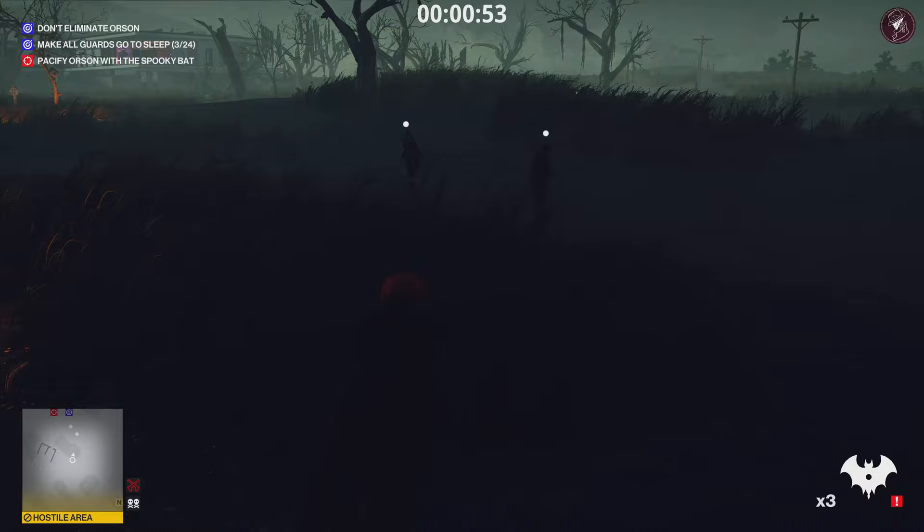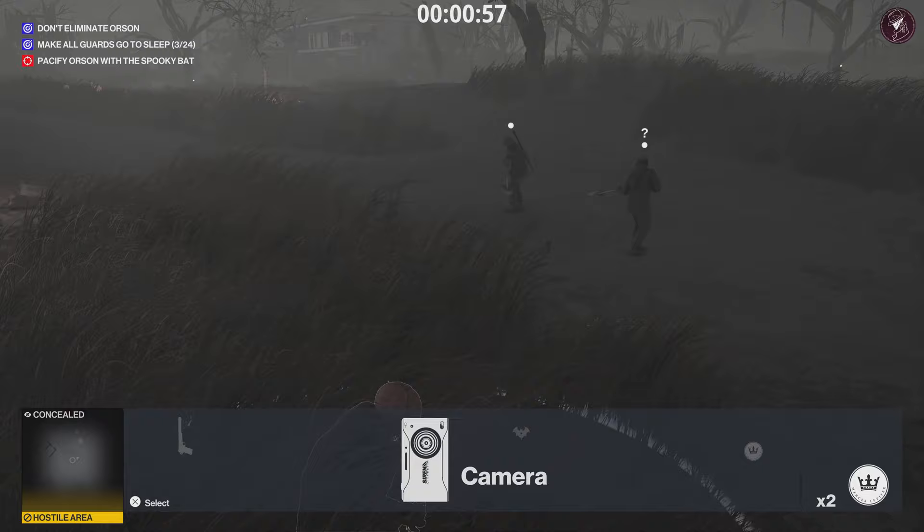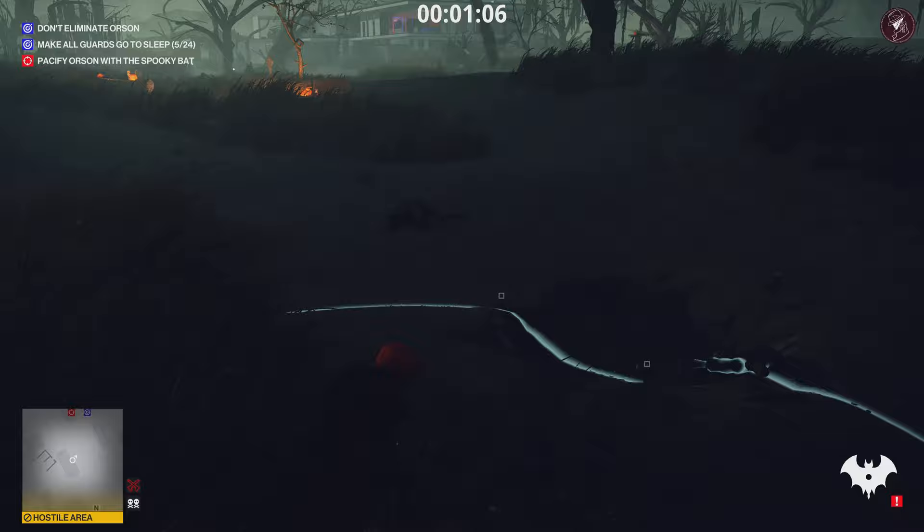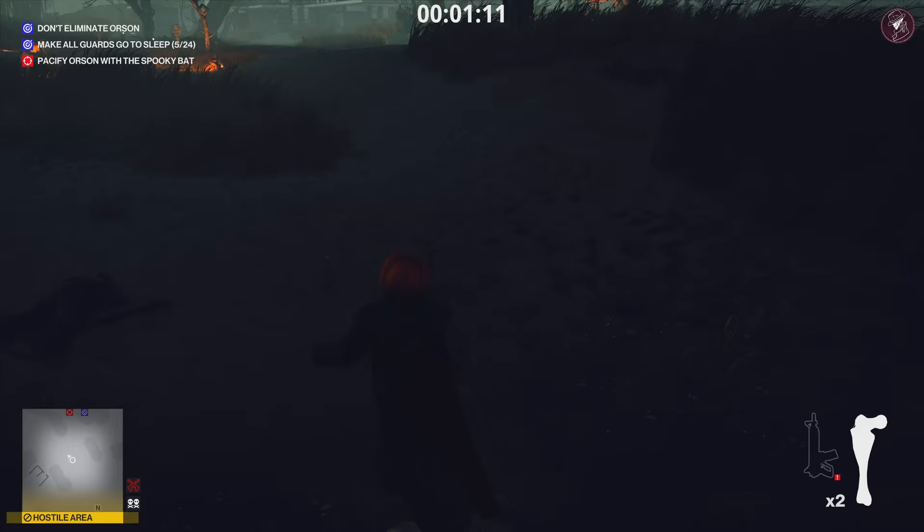Our fourth and fifth targets are over here. We don't want to cause too much panic, so what we're going to do is take out a coin and chuck it over there on the left — that's going to get them both looking in that direction. Then we chuck out the bat shuriken over the back, and finally the fifth one — that's five out of five. The challenge will pop up in the top right corner: Nightmare in Hawk's Bay.